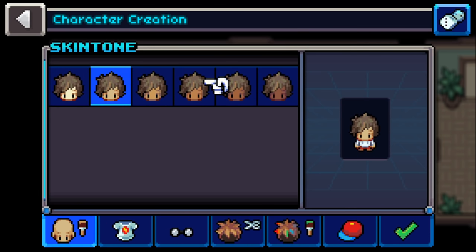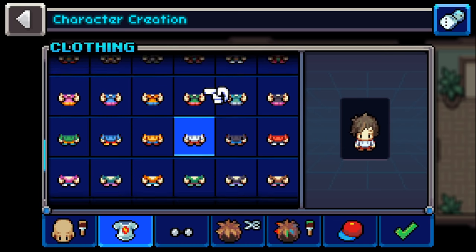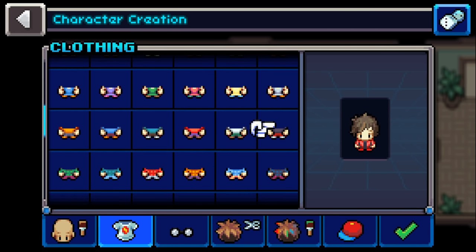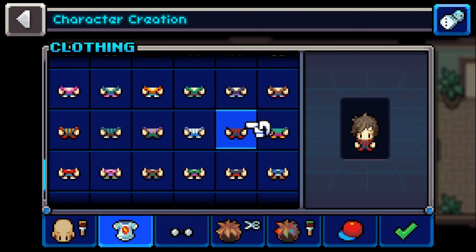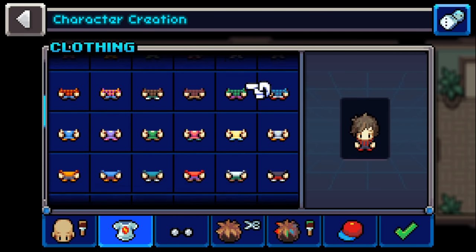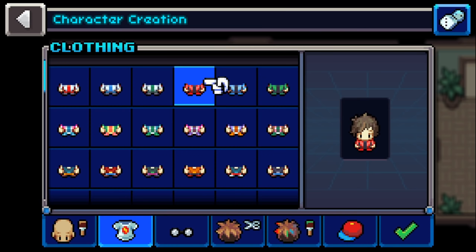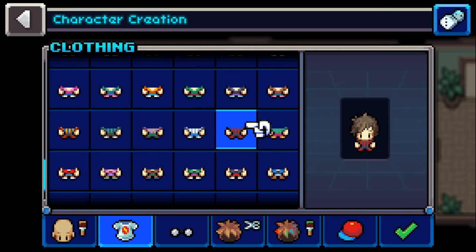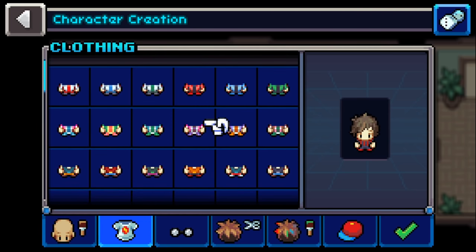Oh okay, it's got character customization — nice! I'll go for that outfit. Oh okay, then we can choose the color. There's a lot — I'm kind of liking that one at the moment. Hmm, such a hard decision... I think I'm going to go with the red. I do like that — okay!